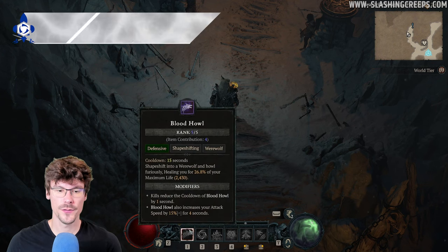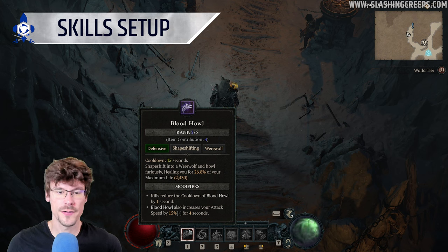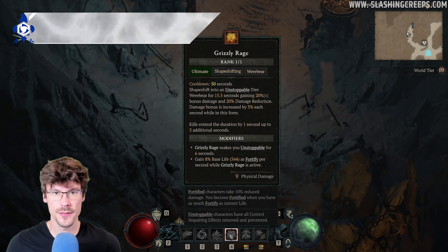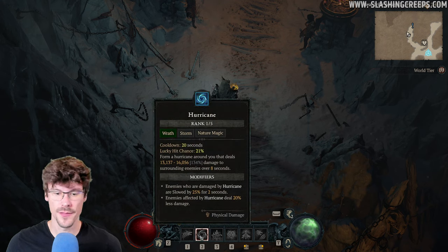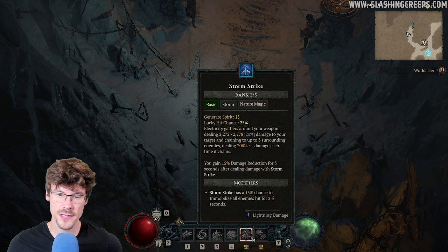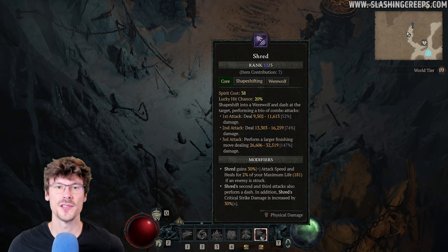Starting with the skills, you want to play Blood Hall — make sure to use this one and not the other version, because you'll be able to use it during your Ultimate. This Ultimate will also be turned into a Werewolf skill. Then you have Hurricane for the buff and debuff, Cyclone Armor for the resistances, Storm Strike if you need Spirit (though we won't be using it much), and lastly, Shred.